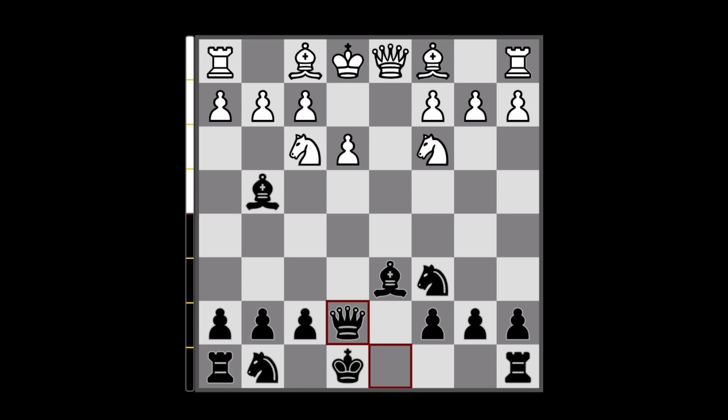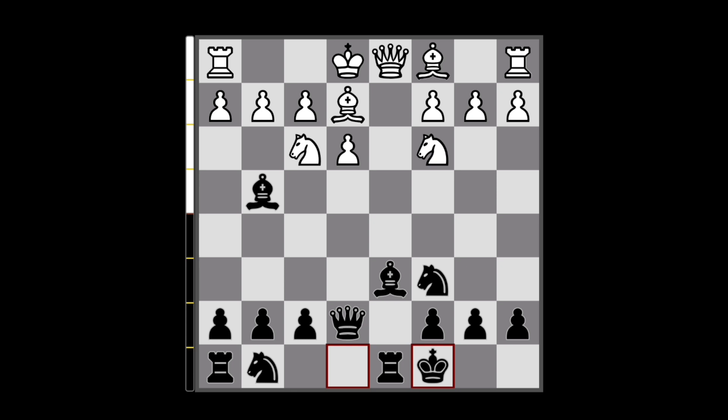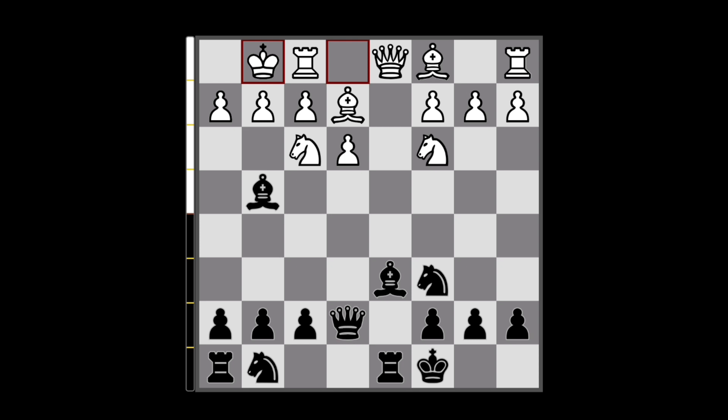So here White usually continues with the bishop to e2, we can get long castled, and already here almost 25% of players on Lichess's database made a mistake — or rather a blunder — of playing short castle, which runs into Bxf3, Bc4, and now Bxh2, unleashing our rook that will pick up the queen next turn.